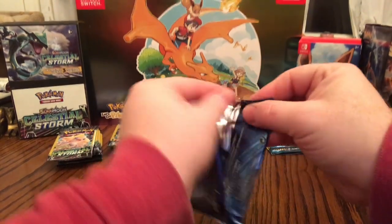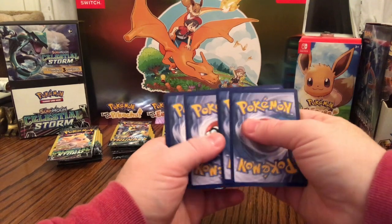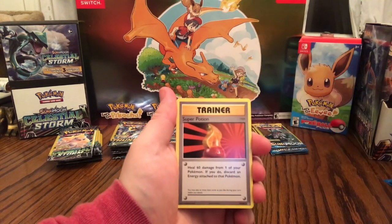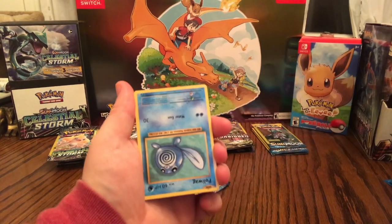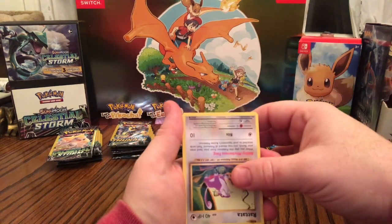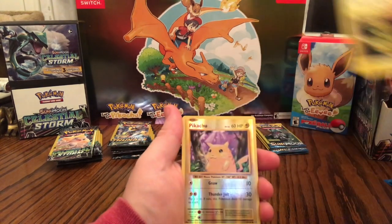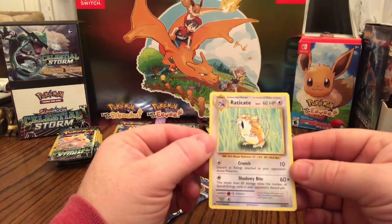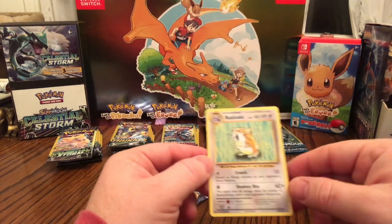Two more Evolutions packs. Professor Oak's Hint, Double Colorless, Super Potion. Oh my goodness — do I have all the error packs? This is crazy, I've had three error packs so far. Poliwag, upside down energy, upside down Raticate — but it's printed normally, I'm joking. Vulpix, Electabuzz. Reverse Holographic Pikachu — I'll take it. And non-holographic Rare Raticate: Crunch, Shadowy Bite — I thought it was called something different before, I think it was Hyper Fang. Got to look that up.